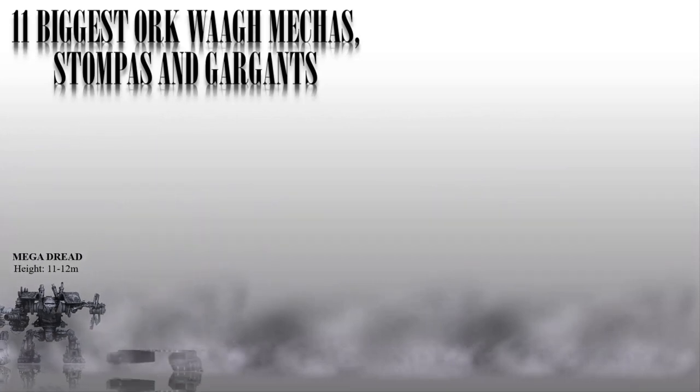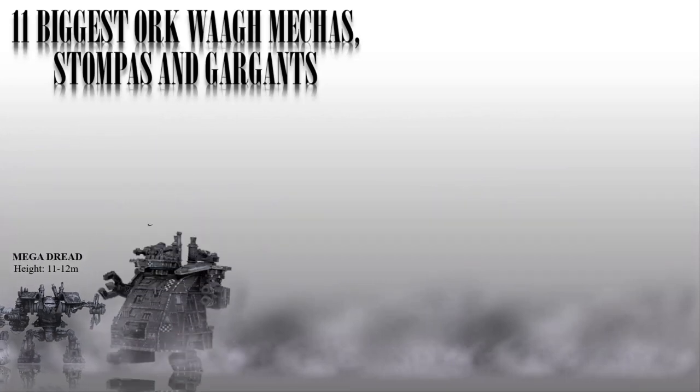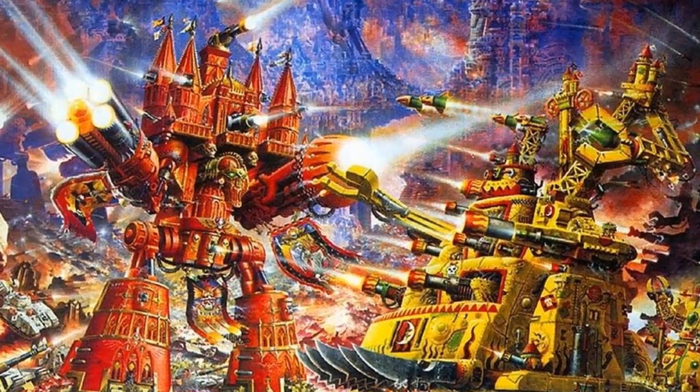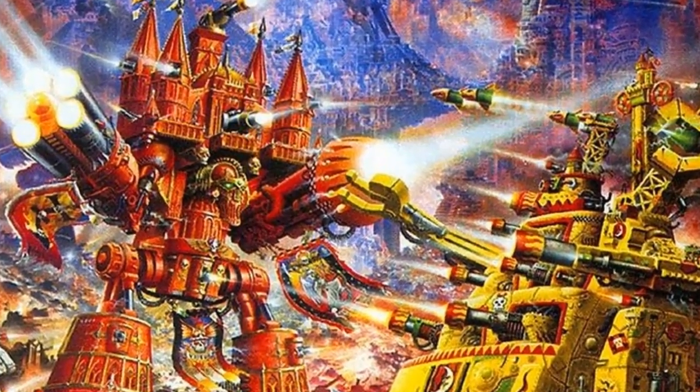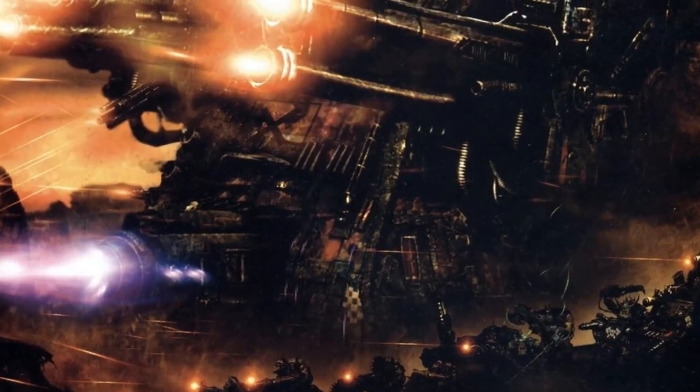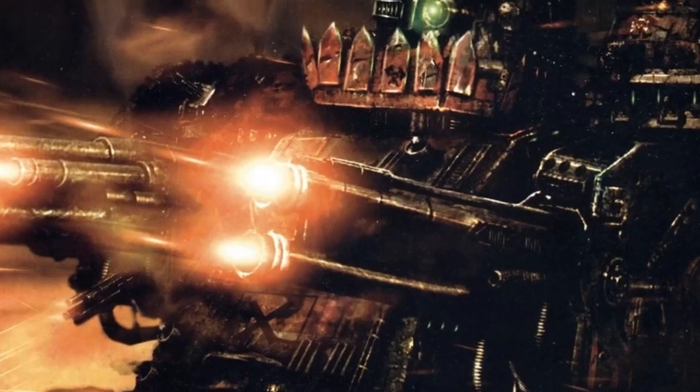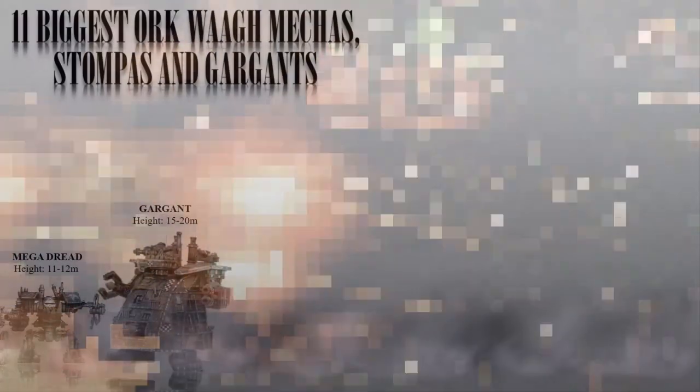Number 5: The Gargan. A Gargan is a large Orc walker that stands around 15-20 meters tall, or 49-65 feet, and weighs maybe 100 tons. They are heavily armored and armed, typically carrying a variety of ranged and melee weapons. Gargans are typically used as mobile fortresses, providing heavy fire support for Orc infantry and armor. They are the equivalent of a scout titan of the Imperium.